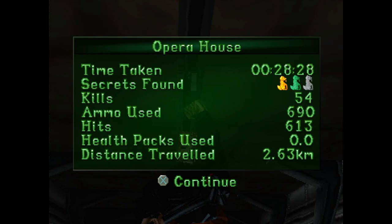That is the end of the Opera House. I've got 54 kills — remember, the grenade launcher actually gives you two kills every single time you kill somebody with a grenade, so there's actually a total of 46 kills in this level. Found all the secrets, didn't use a health pack. I'm BadassGames, and I'll see you guys at the offshore rig. Take it easy.